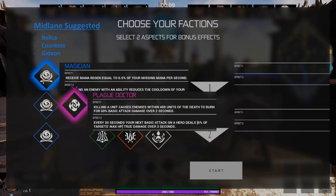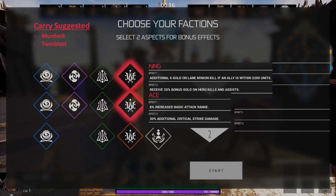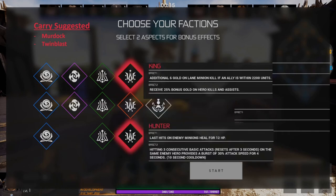As a carry, I suggest you take King and Ace. This helps you in both the early and late game — in the early game you're getting extra gold for lane minion kills, and by late game you'll have additional critical strike damage. The second option as a carry is King and Hunter — switching to Hunter also gives you extra sustainability in lane as you'll get extra healing for last hitting minions.